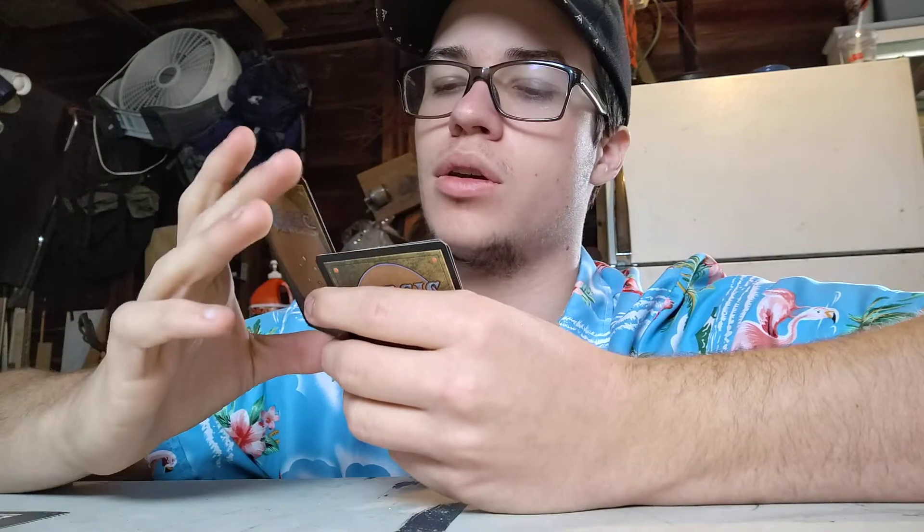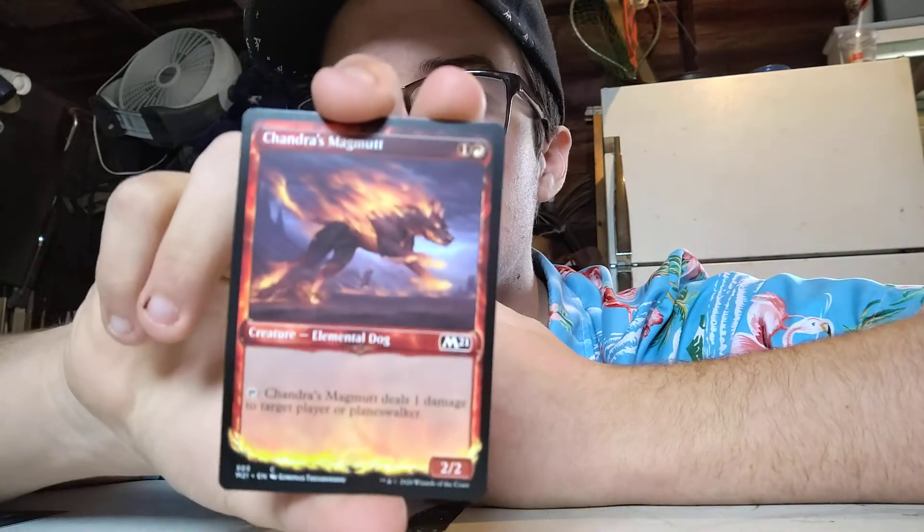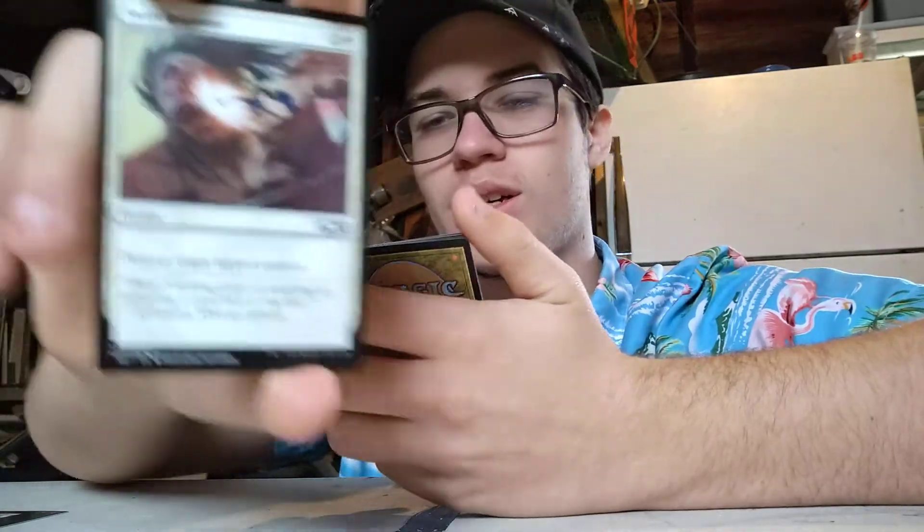Sondra's Magmuts. One colorless, one red. Elemental Dog. 2/2. Tap — deals one damage to target player or planeswalker. Overall, I love the art and it's a dog, so I can't complain. Next: Swift Response. One colorless, one white. Instant — destroy target tapped creature. Always good. It's just a free destruction card. I love it. I would run that in just white decks.